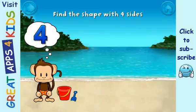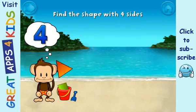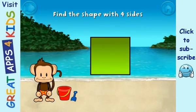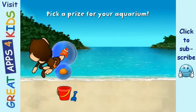Touch the shape that has four sides. That's right, a square has one, two, three, four sides. You won a prize.